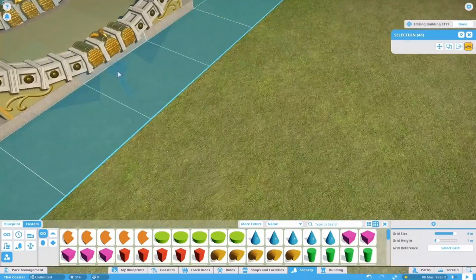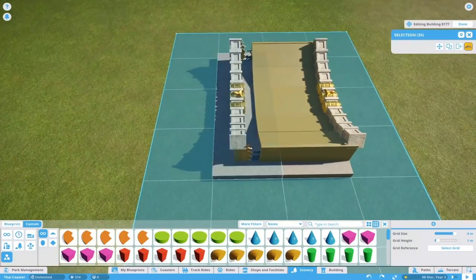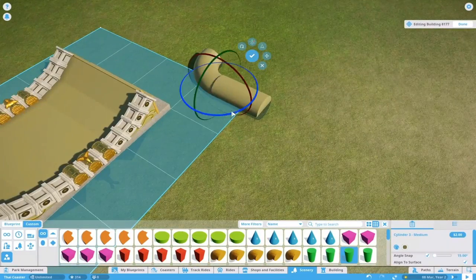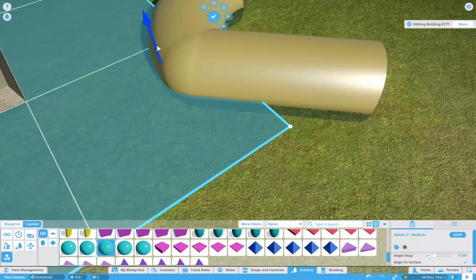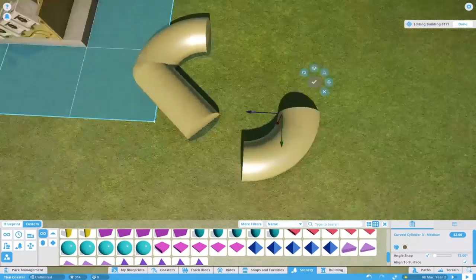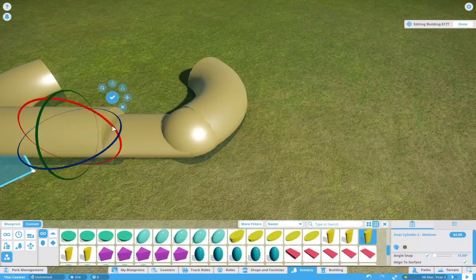I definitely agree, especially the very small gingerbread pieces are amazing. You can use them in so many different ways, and they're some of those really small details which, because of the versatile building systems in the game, you can do so much with.